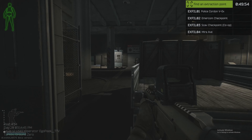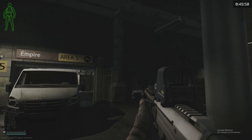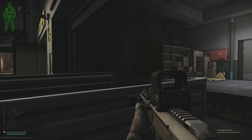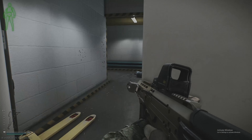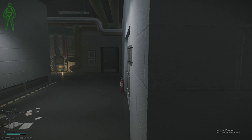Alright boys, now that we are in, I think we are spawning in the Empire parking lot — like a basement parking lot underneath. So if you do spawn here, we're just going to hop up here and go through this door, then go through these double doors over here on the right.